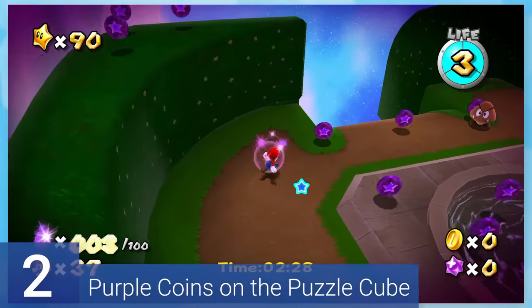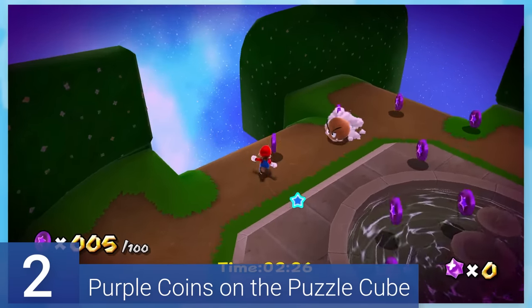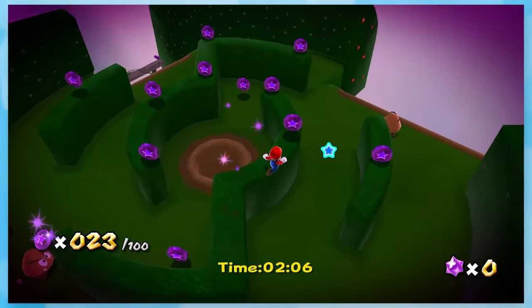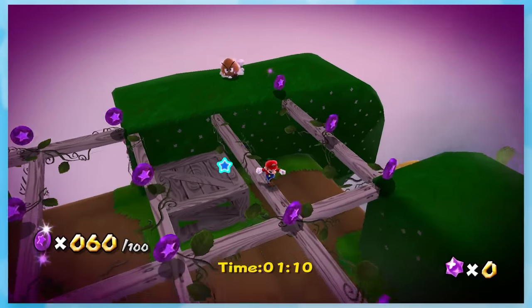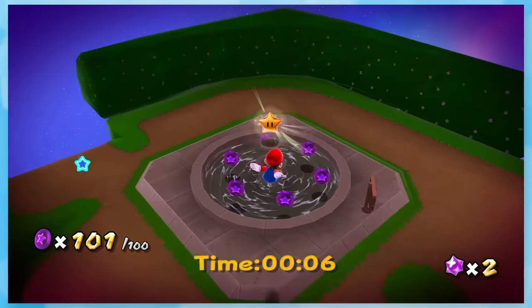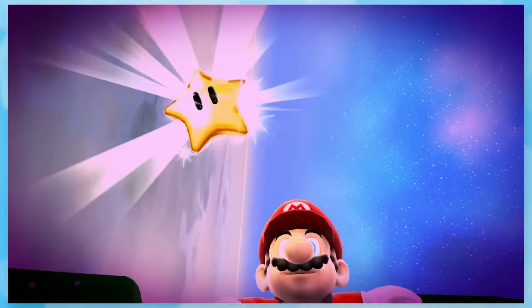2: Purple Coins on the Puzzle Cube. It's easy to forget how tight the timing is with this one too. There are 150 purple coins here like in the Bone Pen, but they are way more spread out and much harder to access under the time limit. You need to be super optimized and know exactly where the star is going to spawn to make it on time.